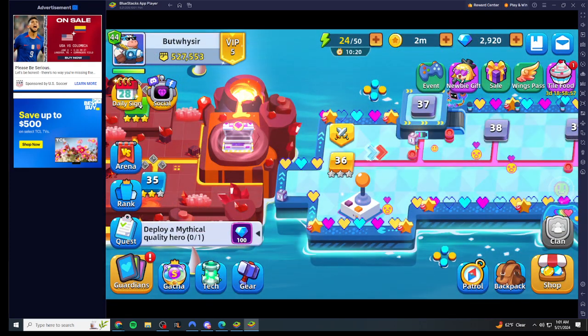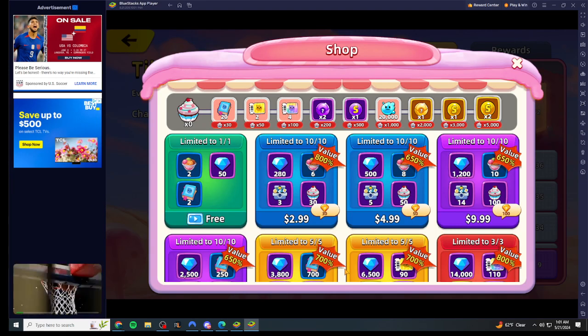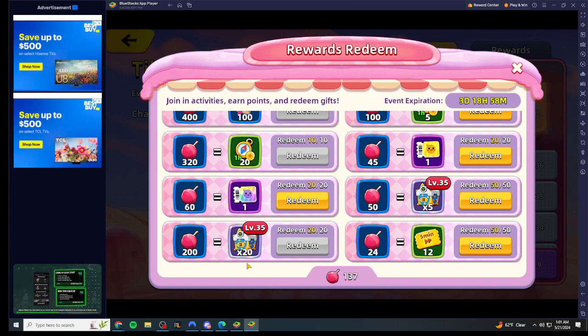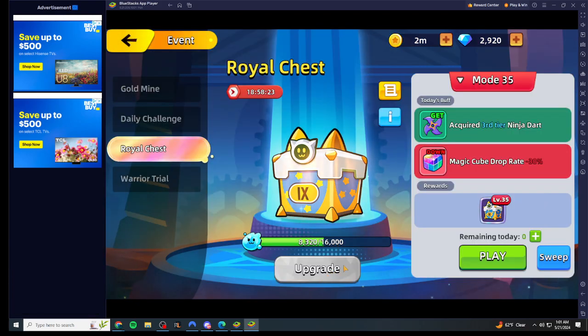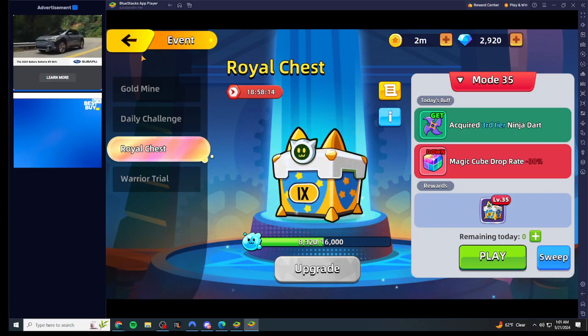Another way to get more gear is through the events they usually have — this one is the Tile Food event. Go down to redeem; they have a times five and a times twenty option. The number indicates how many pieces of gear you get. Buy the twenty-pull, and whatever you don't use you decompose. Once you decompose, go back to the gear royal chest, upgrade the chest, and there's a time limit — once that timer hits zero your chest is upgraded.